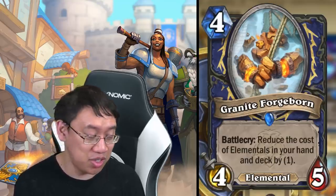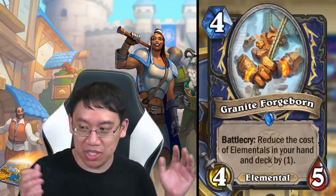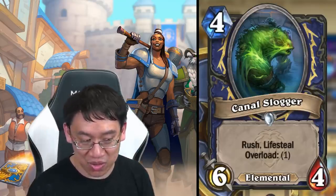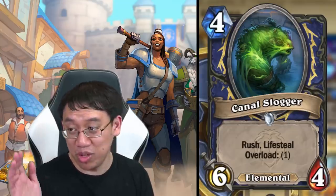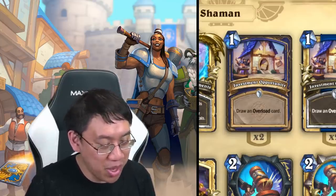Granite Forgeborn: four or five mana, battlecry: reduce the cost of elementals in your hand and deck by one — and is itself an elemental. This could go into the elemental deck, the battlecry deck, or perhaps there's a crossover battlecry-elemental deck. And again, Canal Slogger is just a great add to the elemental deck, keeping you alive against aggro decks. Definitely some possibilities for Shaman in battlecry, elemental, and overload archetypes.